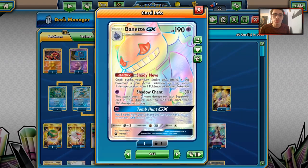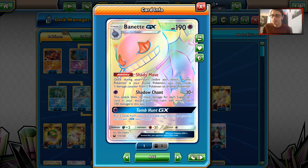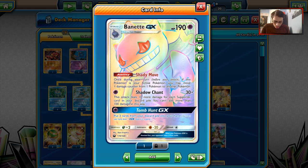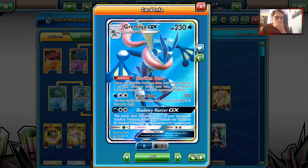So Banette has a lot of good traits. Its biggest downfall is of course that weakness to Dark — being weak to Dark is really, really bad. But outside of that, this card can just tear through a lot of stuff.